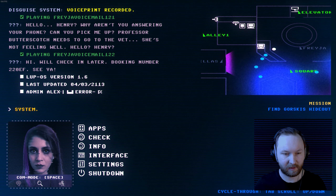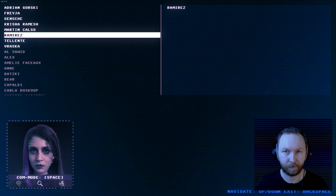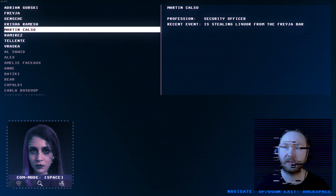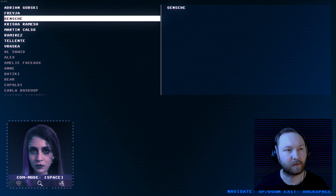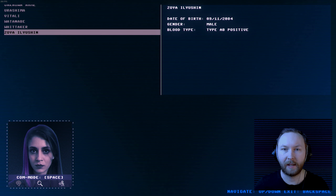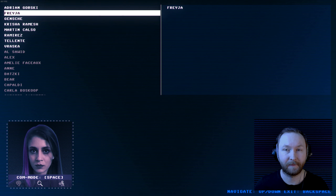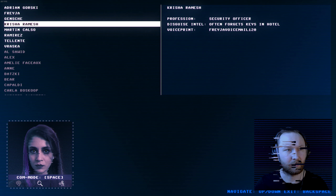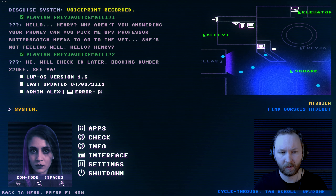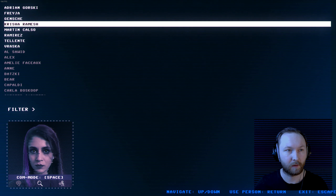Checking the intelligence app: Martin Kelso is stealing liquor from the Freya bar. Krisha Ramesh — voice print acquired, often forgets keys, blood type AB positive, male. Adrian Gorski — apartment number 10. I think we need to go in as Krisha Ramesh. Creating a new disguise: name 'Krisha', loading it.